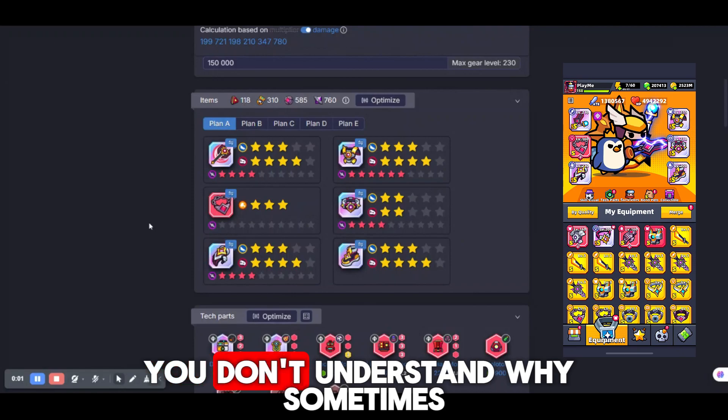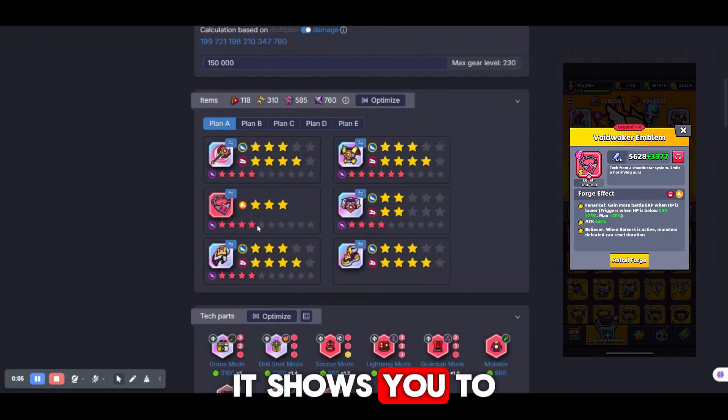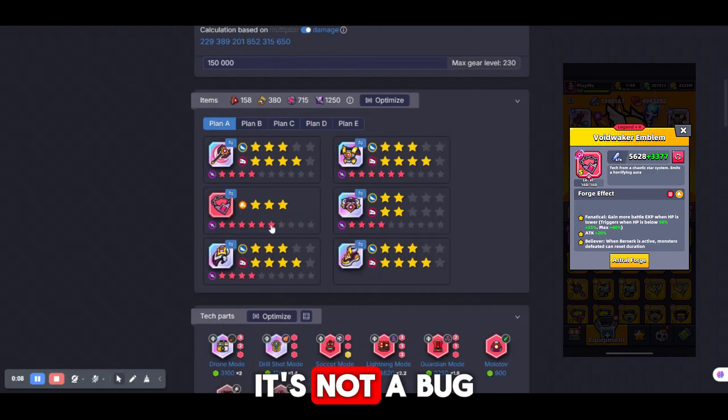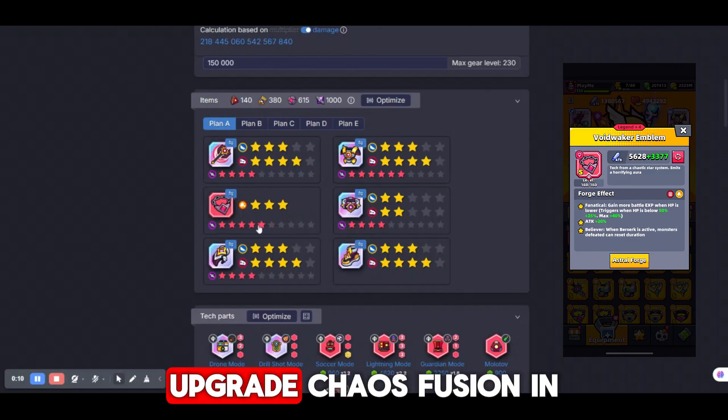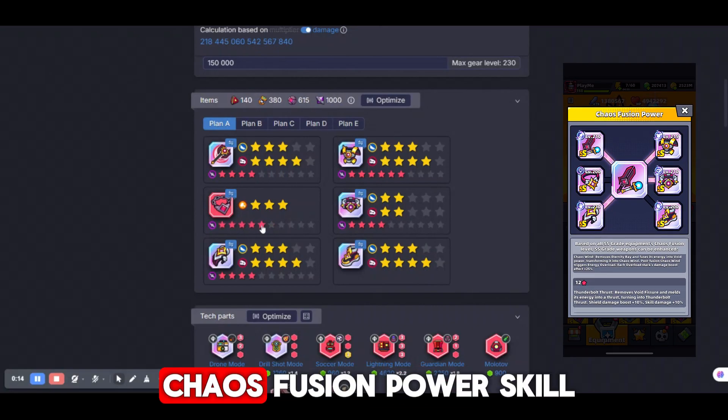I see that many of you don't understand why, for example, if you use a Void necklace, it shows you to upgrade chaos fusion. It's not a bug. It shows you that you need to upgrade chaos fusion in the necklace to get a new chaos fusion power skill.